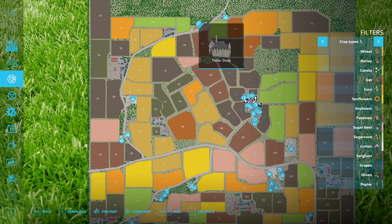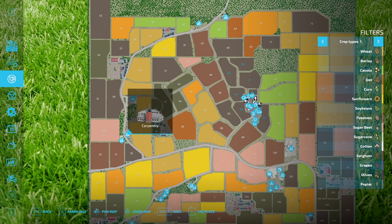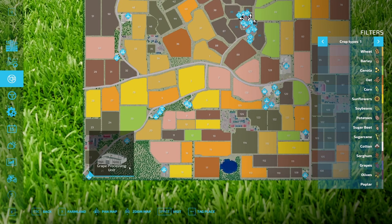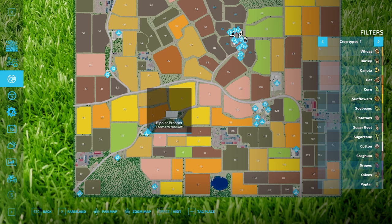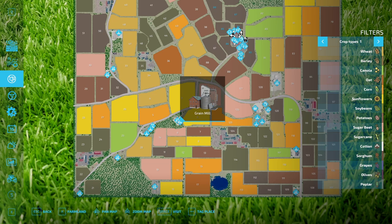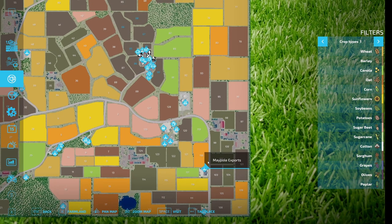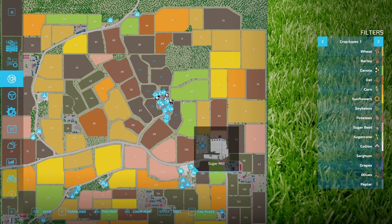We've got an oil mill, tailor shop up there, the Picklet Supermarket, carpentry, dairy, spinnery, grain processing - we definitely need to get into some vines. We have Bipolar Profit Farmers, Raging Reapers Farmers, Star Dogs, grain mill, cereal factory, a whole bunch of stuff, sawmill down there, bakery, Maypole, Maypole Exports, Debris Crushers, Stew's Grain, biomass, fuel, the store, sugar mill, and a whole bunch of stuff here on the farm.